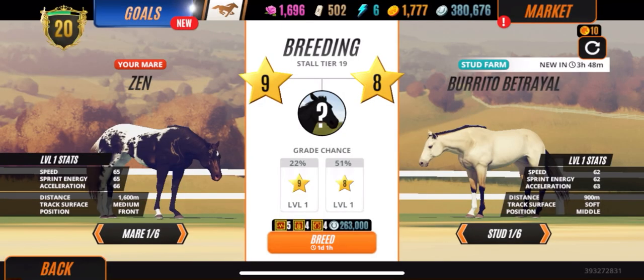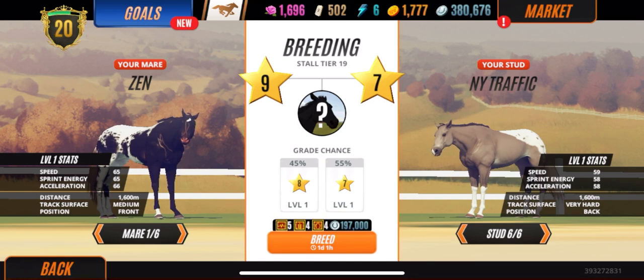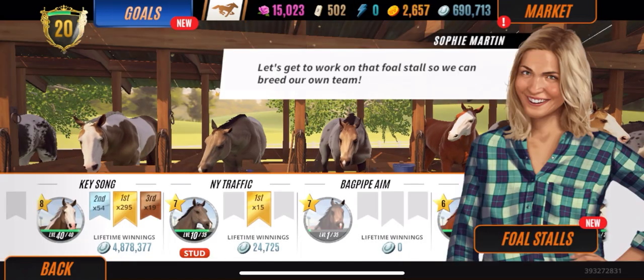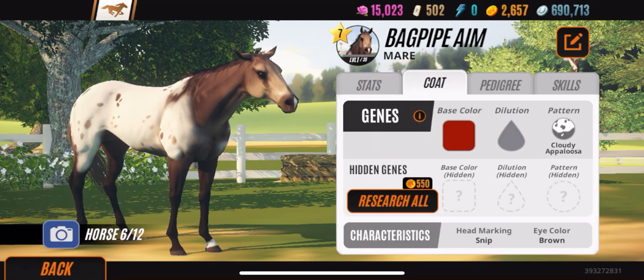Now I want to take y'all to look at my Cloudy Appaloosa. Here we are — 59, 60, 60. Everybody knows the perfect level seven will say 60, 60, 60. So this is a great mare to have, and it's a Cloudy Appaloosa.